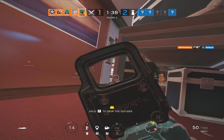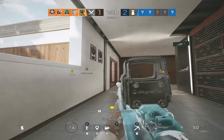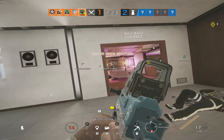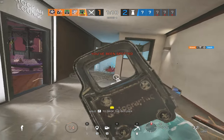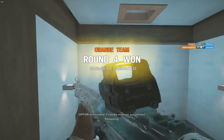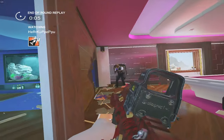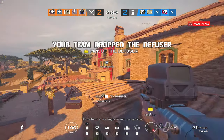There's one operator I'd recommend throwing a laser sight on even if you're not going to put it on anyone else besides the shotguns, and that's Buck — because of his Skeleton Key. You're going to be able to make those cleaner rotates, open up the floor better, and play much more aggressively with the shotgun because the spread is going to be tighter. You'll be able to get more frags and do more damage. I definitely recommend putting it on your shotguns and Buck for sure.